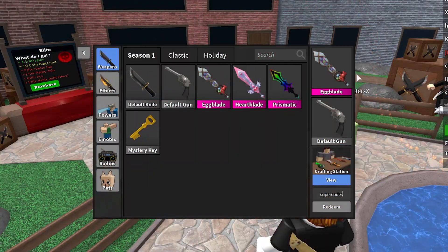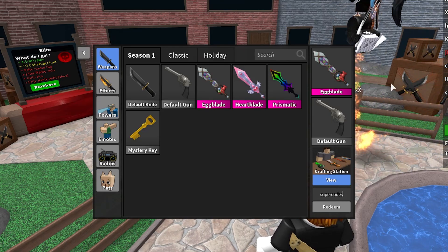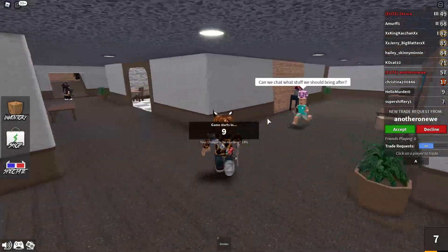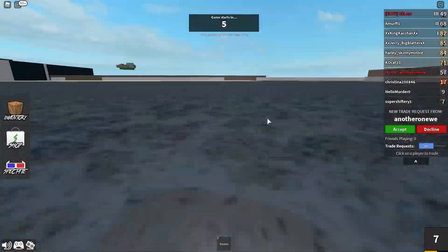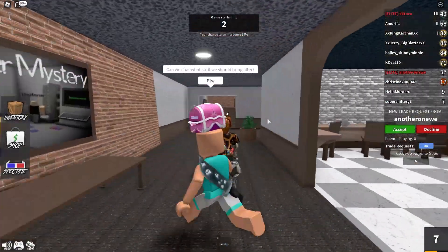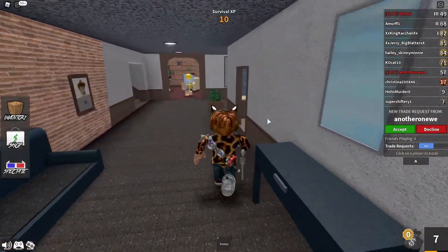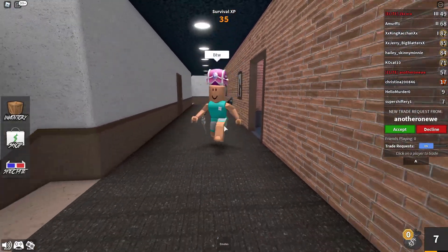Okay so we won it guys — that was a pretty close call. Let's put in the next code. Shoutout to Murder Mystery for keeping the code active. The code is 'supercodes' and it's going to give you guys a bunch of different blades — all Minecraft themed. You'll get something similar to a diamond sword, an iron sword, and a gold sword. With that one code you're getting a bunch of different types of blades, which is a very nice thing.